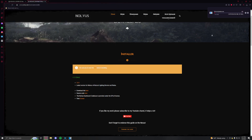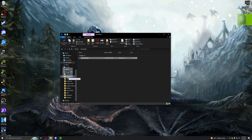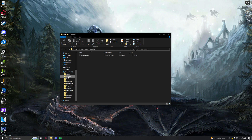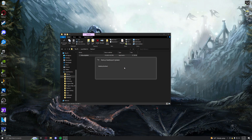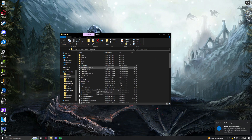Go ahead and download their updater.exe off the links. It'll download to your downloads folder. That'll take about a minute or so. After the updater file downloads off the browser, just go ahead and stick it into a folder titled Nolvus. I like to do it right at the base of my drive. Then go ahead and let that run. It'll download the whole dashboard for you.